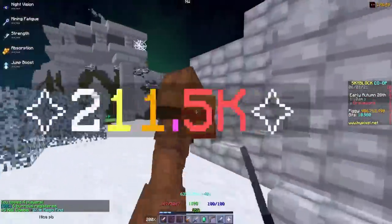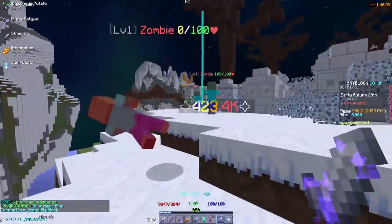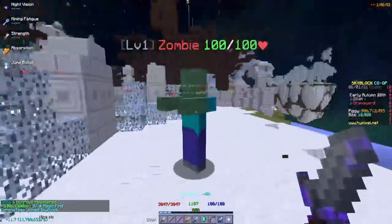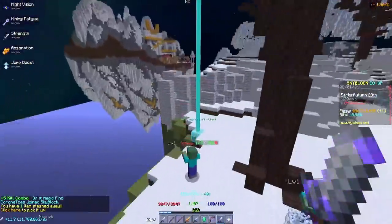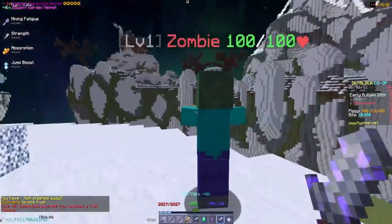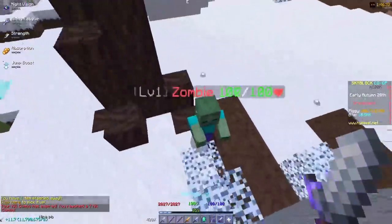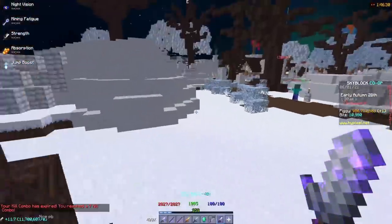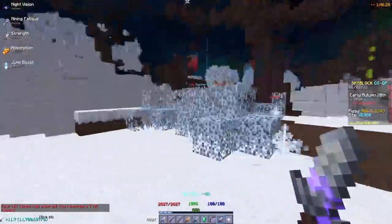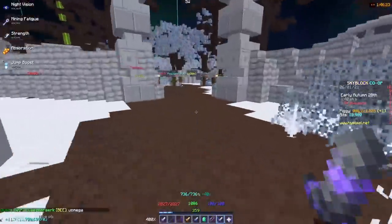With a backstab I do around 200k, and with a front hit I do around 200k — that's my damage right now. Let me switch to the Tarantula Helmet. With the Tarantula Helmet, I do around 166k on the front hit and around 320k on a back hit.